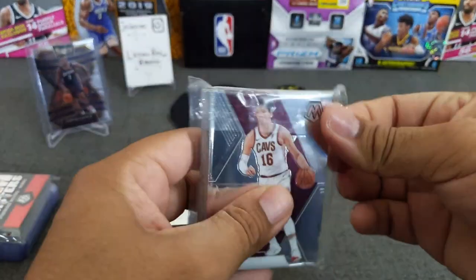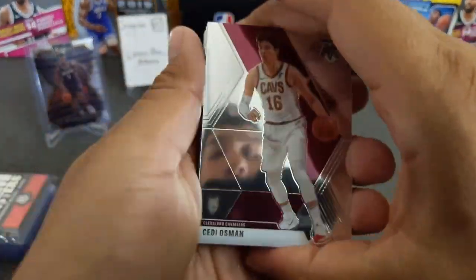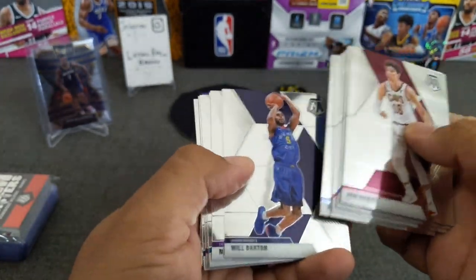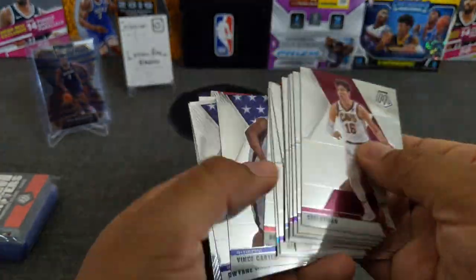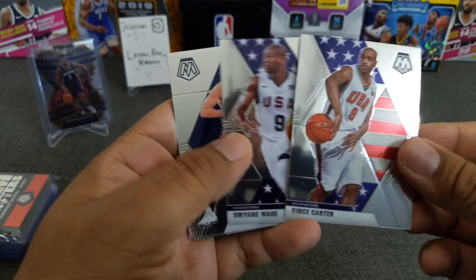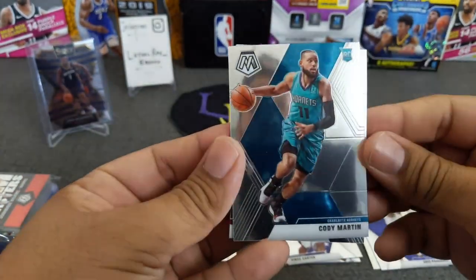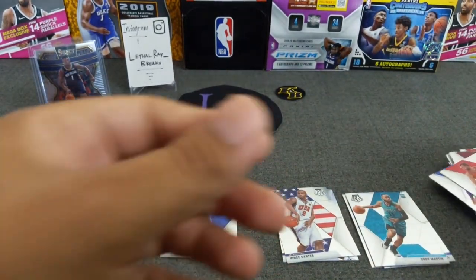Let's see some more here — probably some more base. These cards are slippery. Odds and ends: Daryl White, Dwight Howard — go Lakers. Colin Sexton, Herter, Barton, Monk. Vince Carter. Here are some inserts — these are the USA inserts. I got Vince Carter and Dwayne Wade, pretty cool. Here are the rookie base cards — got Eric Paschall, Cody Martin, Marc Gasol. And a couple more just bases. So those were the rookie bases I hit.